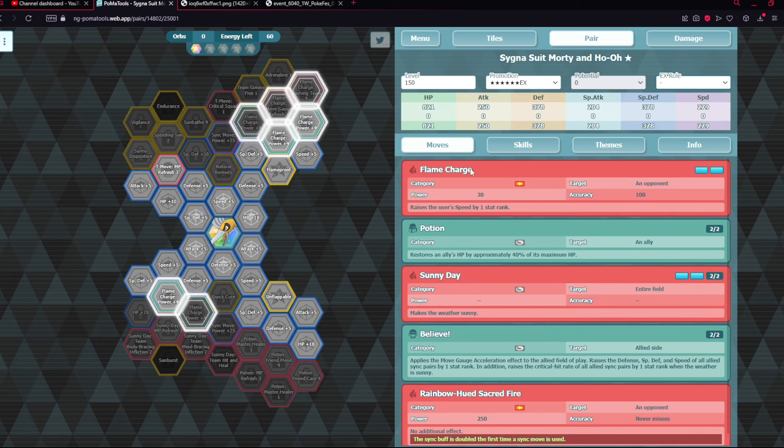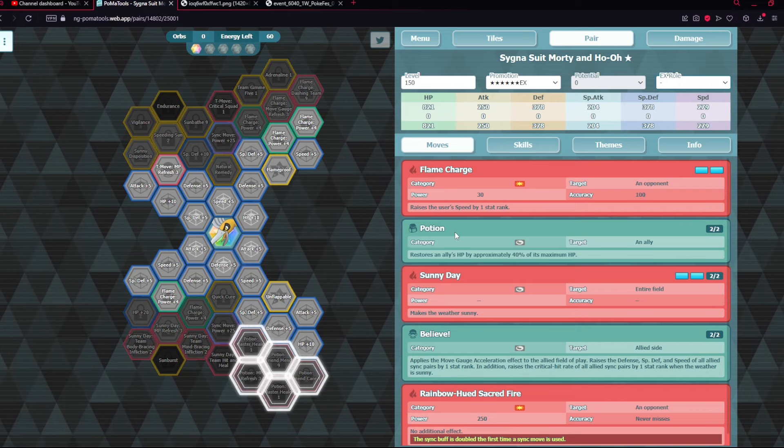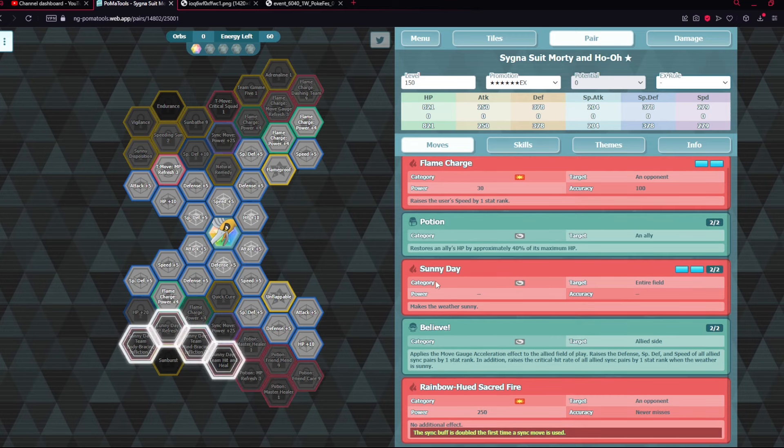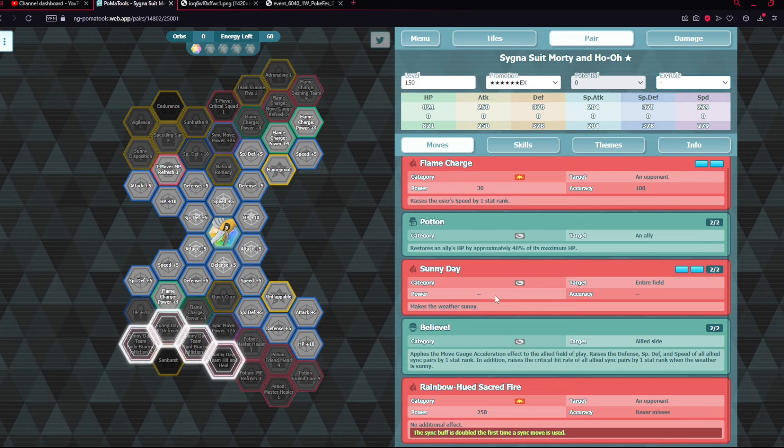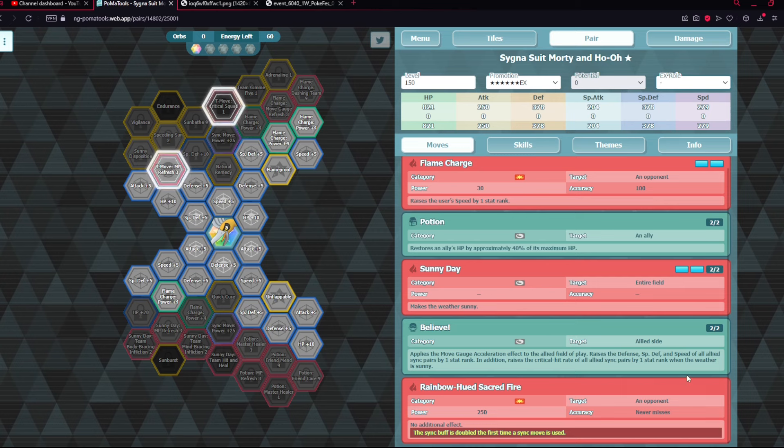He has Flame Charge, which by itself isn't that important but has some grid nodes that make it nicer. Potions for healing are obviously great for any support. He's got Sunny Day — he was our first sun support — and with the Field EX Roll he can now set sun on the sync move and extend it, making the sync move a lot more appetizing. His trainer move Believe applies gauge acceleration and raises defenses, speed of all allies by one, and raises all allies' crit by one when in sun.